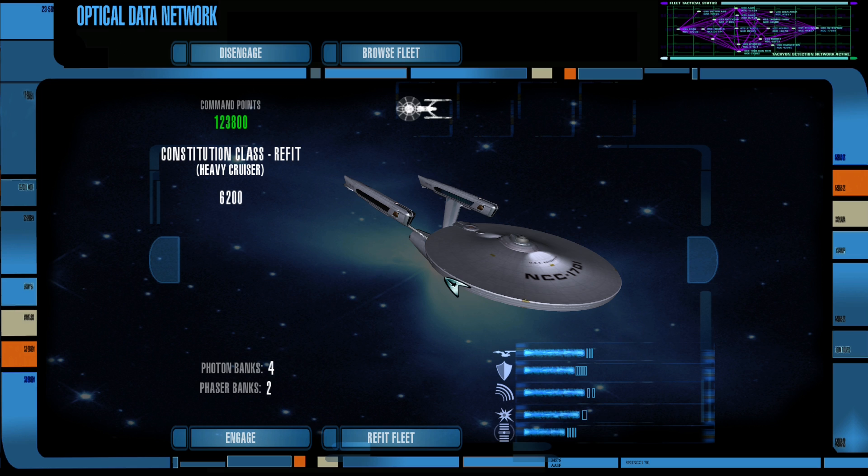Four of the Federation's newest Excelsior-class ships from the motion picture era have gone missing, and it appears they're on course for Kronos, the Klingon homeworld, where they're probably going to launch a strike. The Federation has sent eight starships after them.